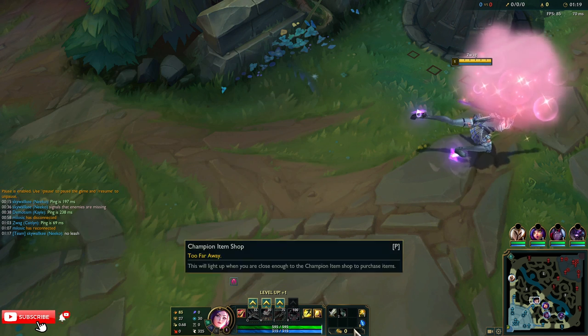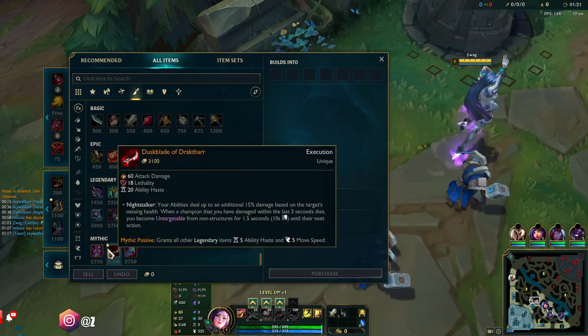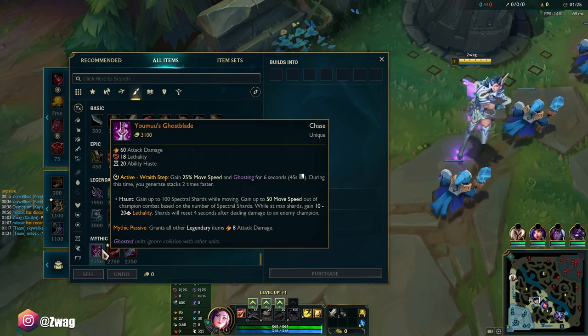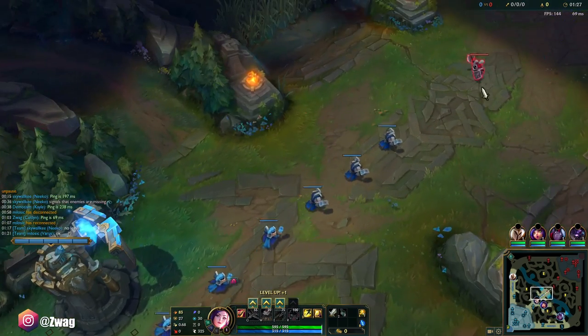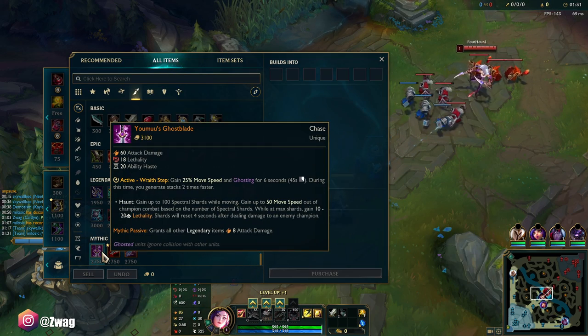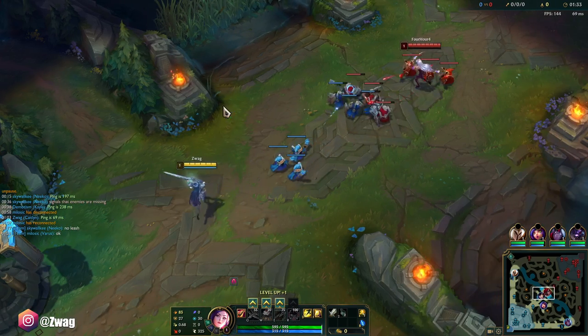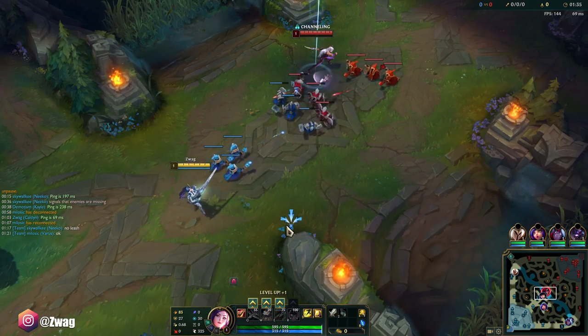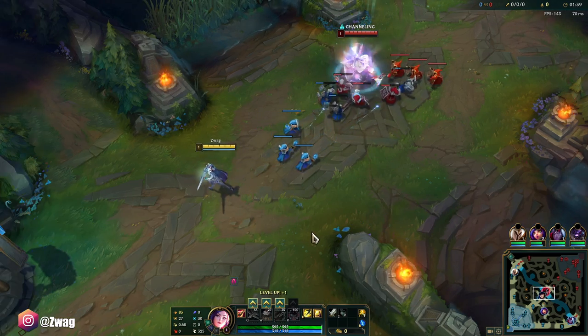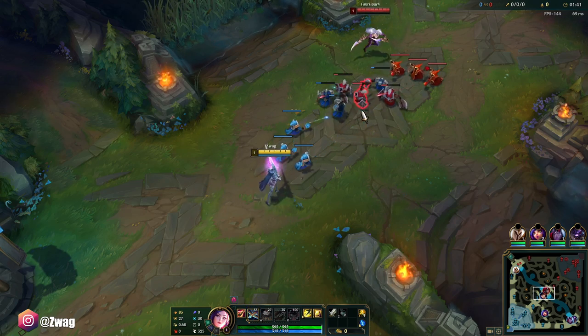We're going to try out Sniper Cait with the new Lethality items. I'm going to do the Ghostblade — it's a Mythic now. It gives 8 AD per Legendary item, and it stacks up kind of like a Deadman's for walking around. When it's fully stacked, I get 10 to 20 Lethality on my next hit, so it'll do a lot of damage.